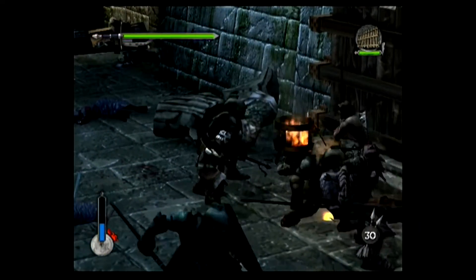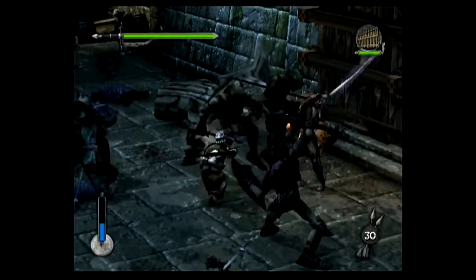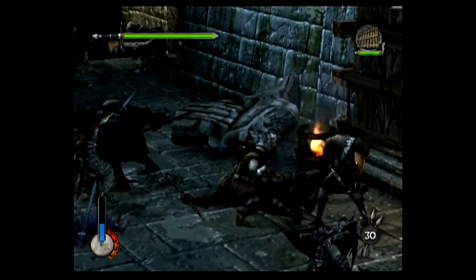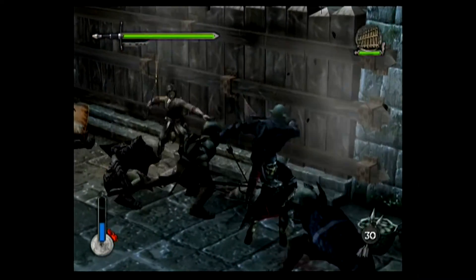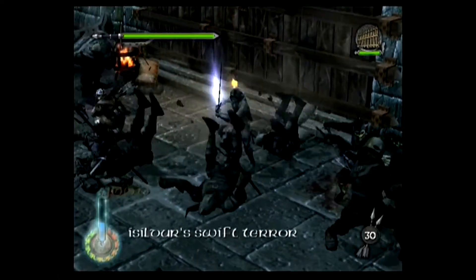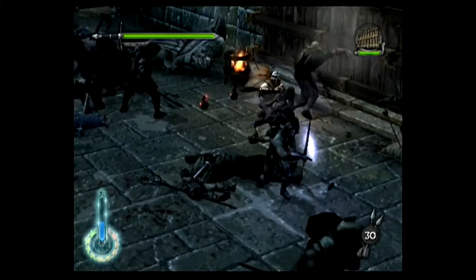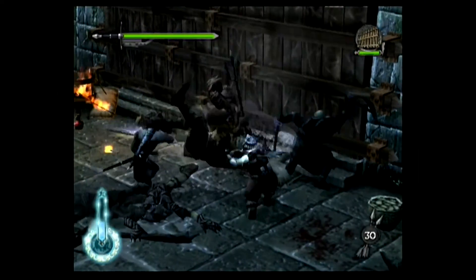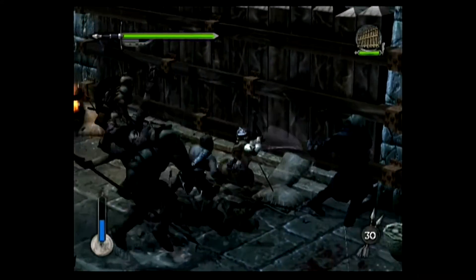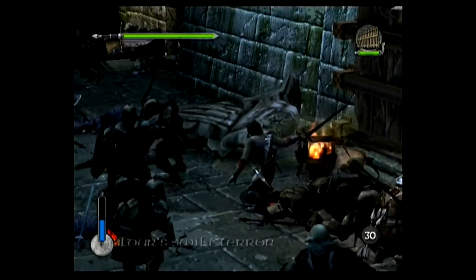Like the other two Helm's Deep levels, it's a long bastard with no checkpoints. I'm also guarding another door — no bombers this time, thank goodness. All these enemies around also make it easy to get into perfect mode with the Swift Terrors. The last level is a good time to talk about the choice of playable characters — mainly that it's just Aragorn's party and the actual main character Frodo isn't playable. For this game I think it's fine; you could certainly say The Two Towers was more Aragorn's film than Frodo's.